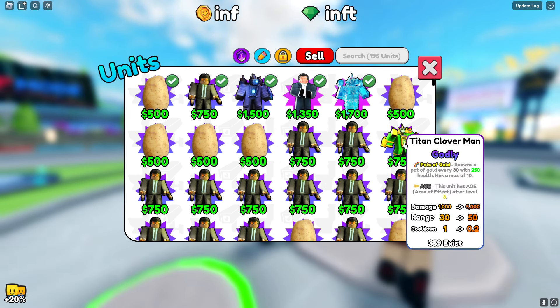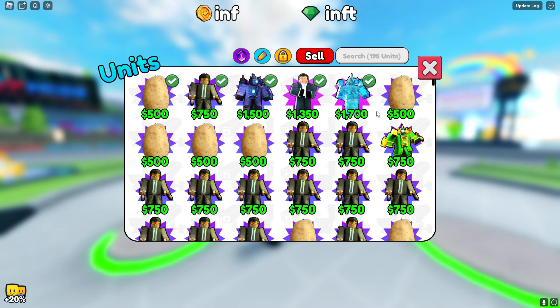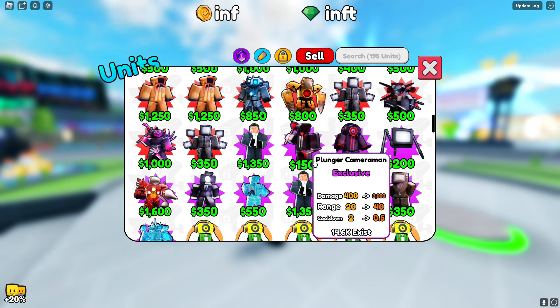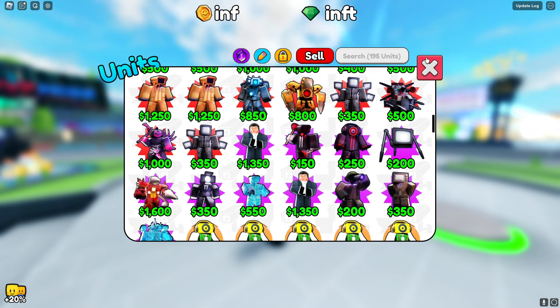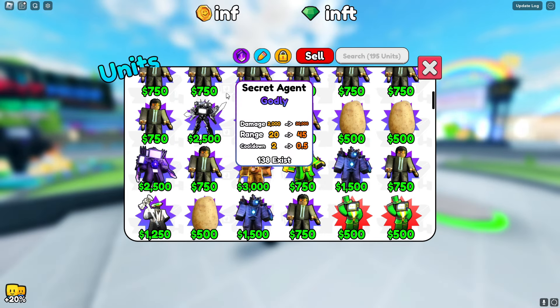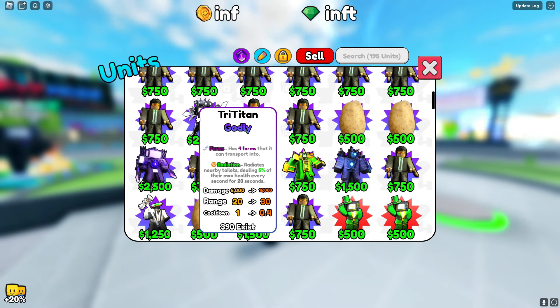I can't even use my Titan Cloverman because he's got some yellow in him. Oh wait, I can use him! But I'm gonna rub it in Isabella's face — I'm gonna use the Gem Titan Cameraman, and he is completely blue. Isabella, you can't equip him, can you? No, I can't. That's exactly what I'm gonna do. I could also equip the Tri-Titan — he doesn't have any yellow in him, so I'm gonna put him on.